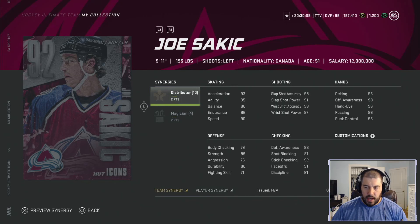With 95 agility, 93 acceleration, and 90 speed, Sakic is one of the better-skating 92 silver icons you're going to see. His shooting: 95 slap shot accuracy, 91 slap shot power, 99 wrist shot accuracy, 97 wrist shot power — he essentially has a maxed-out wrist shot. He was already filthy in his 87 overall card with his wrist shot, so this card is going to be super nasty. His hands are top notch — 96-plus across the board with 98 offensive awareness. He's going to be able to dangle and have great control of the puck.